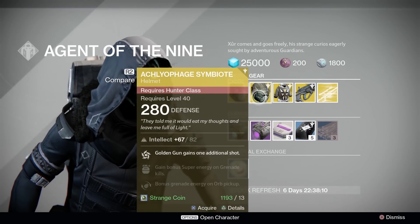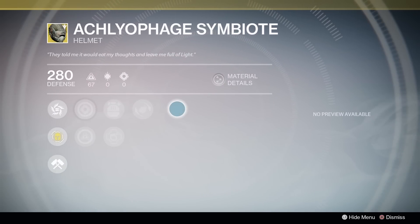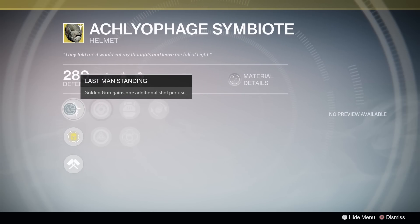Hunters, you're getting the returning Ahamkara's Symbiote from year 1. Side bonuses of bonus super energy on grenade kills or bonus super energy from special weapon kills in PvE, along with Innervation — which is okay. The main bonus gets you an extra golden gun shot, but you get a reduced timer for those shots. If you have a good activation in PvP, then this is only a benefit — an extra shot is an extra kill.